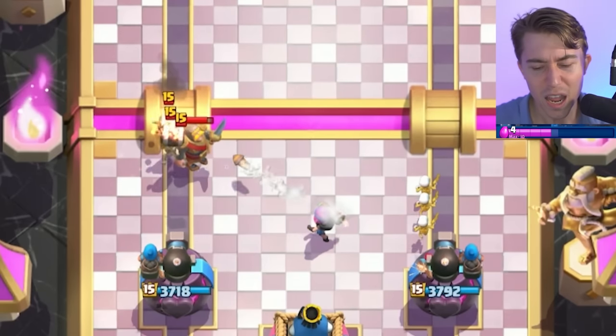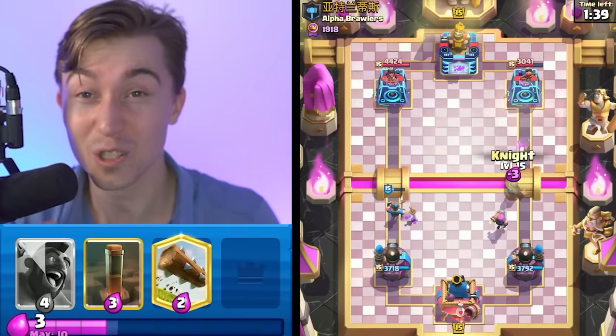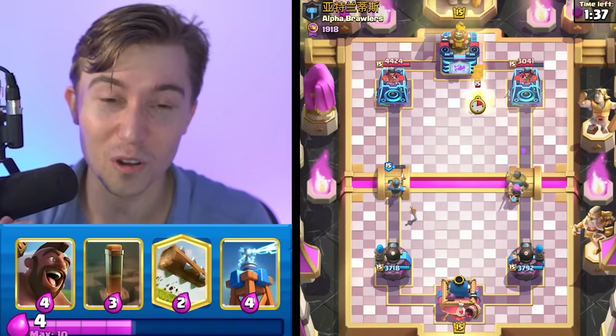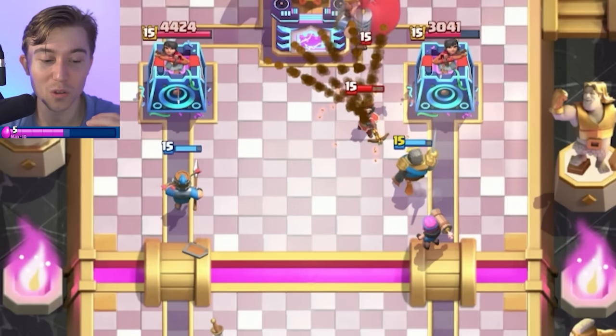If you're not running a fast cycle deck, I'd highly recommend running the Princess Tower — it's just a little bit more reliable when dealing with bait cards. But since you're going to have Royal Delivery to clean up a whole bunch of scammy and spammy cards, you're kind of okay. You can use the Firecracker splash damage and then go in for an aggressive Log play — Firecracker splash plus Log is able to kill Wall Breakers as well.